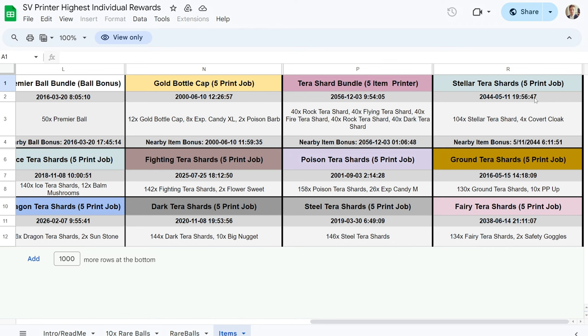This shows you what print jobs you go for. It shows you the date and time that you're looking for, and it shows you what you'll actually obtain from that. Underneath, the nearby item bonus shows you how to get your item bonus set up with a nearby date and time, just to save you those few seconds. You can just use the same date for the item bonus setup every single time if you want.